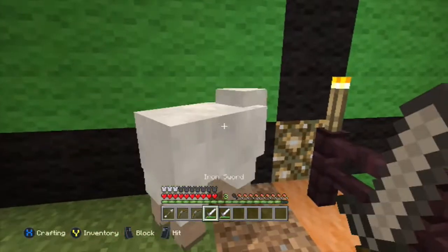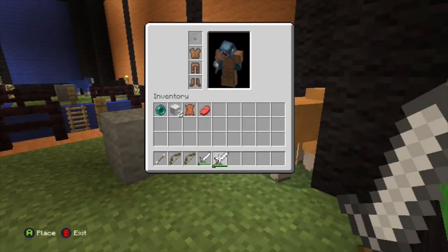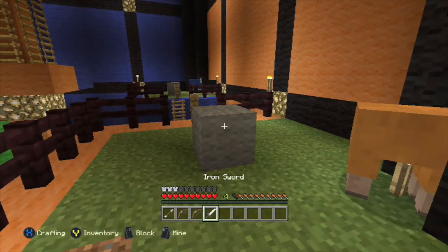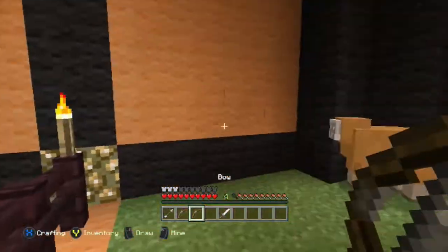Both items can be damaged. Take one, hover over the other, and right there where it says the X it says 'repair' — just put them together and it repairs your item. That's actually really cool.